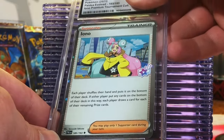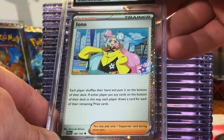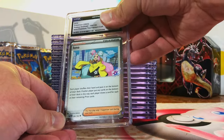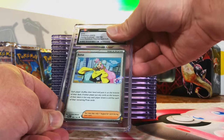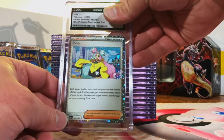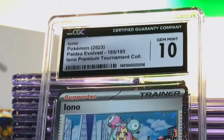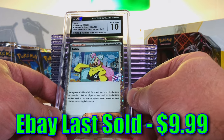Iono Holo Promo from the Iono Premium Tournament Collection — we got all three of them in here that come with the box. Hopefully we can get at least one ten of this Iono. I'm gonna guess a 9.5 — actually, Gem Mint 10! Love that, let's keep it up, let's get all three in a ten.